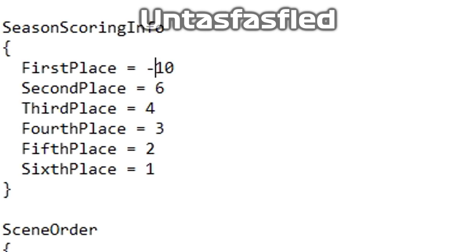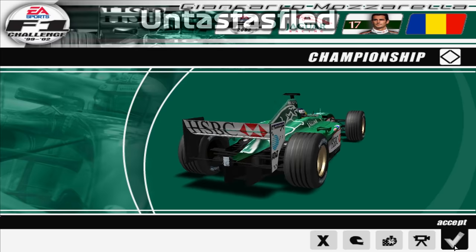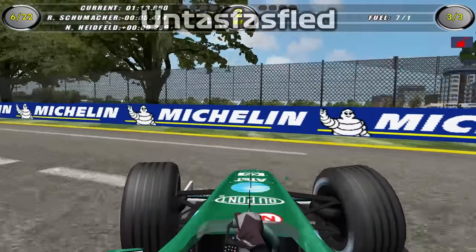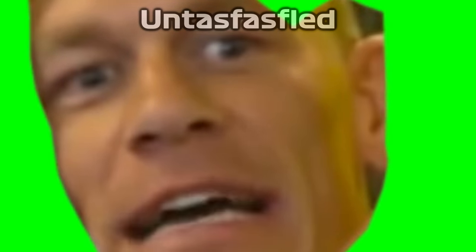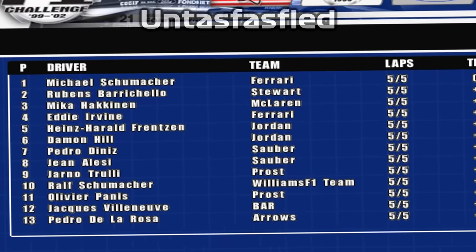If you want to get justice for yourself, you can just go into the game files and easily alter the scoring system. I was surprised to find out that negative numbers actually work. You know what? I have a better idea. You know what's great about having 4 seasons in one game? You get so many different race winners. Let's take a look at the final results — Michael Schumacher first.